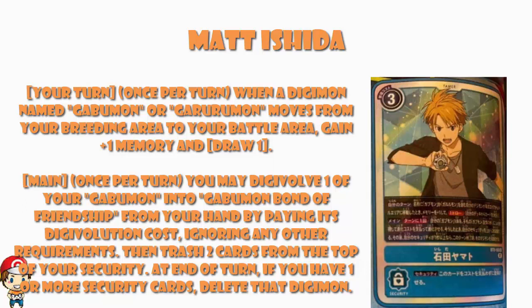There's a second skill on Yamato: once during your turn, you may digivolve one of your Gabumon into Gabumon Bond of Friendship from your hand by paying its digivolution cost, ignoring any digivolution requirements — i.e., digivolve your level 3 Gabumon straight into a level 7 Gabumon Bond of Friendship for zero memory. You do have to discard the top two security cards, and at the end of your turn if your security is one or above you get deleted. But as I said with Agumon Bond of Courage — if you've got no security cards there's no downside.